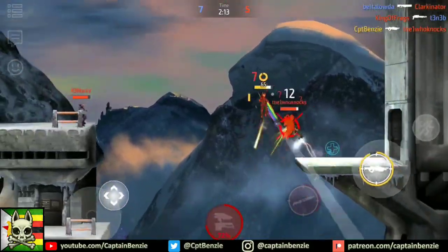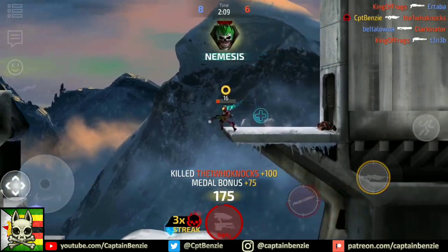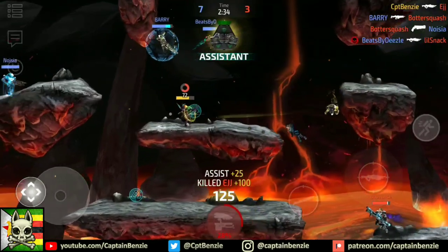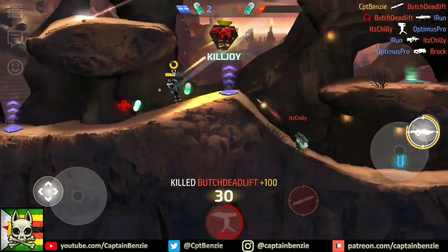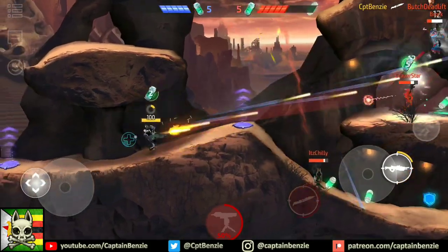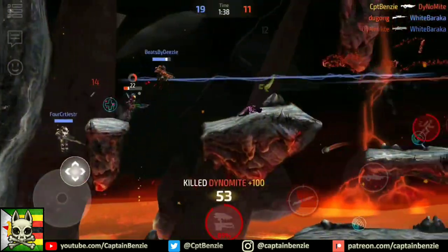There's nothing worse than beginning a Black Tusk charge only to have it ended by someone inconsiderately blasting a Dominion through your skull, so make sure that these folks are otherwise engaged. See if you can memorize where the shield power-ups are on each map. As a Black Tusk user, you're going to need to stay close to an opponent, getting right up in their grill and entering their weapon range, so it's well worth your while to grab these shield pickups when you can.